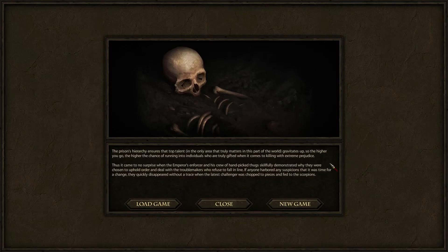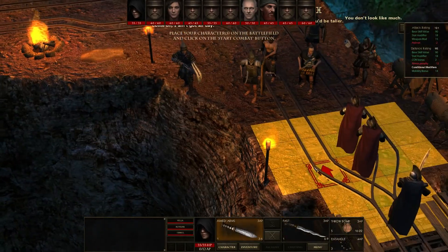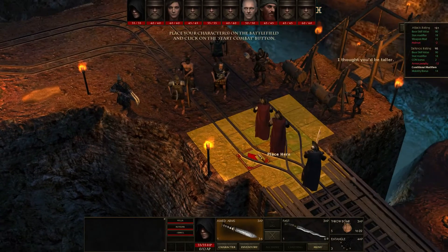The prison's hierarchy ensures that top talent in the only area that truly matters gravitates up. So the higher you go, the higher the chances of running into individuals who are truly gifted when it comes to killing with extreme prejudice. Thus, it came as no surprise when the Emperor's Enforcer and his crew of handpicked thugs skillfully demonstrated why they were chosen to uphold order and deal with troublemakers. If anyone harbored suspicions that it was time for a change, they quickly disappeared without a trace when the latest challenger was chopped to pieces and fed to the scorpions.